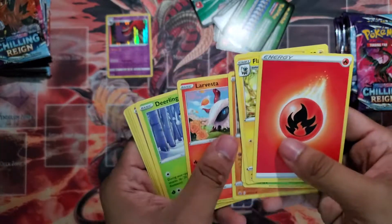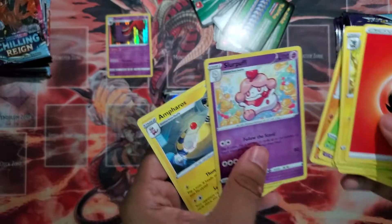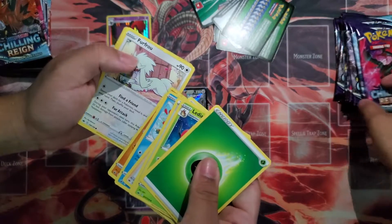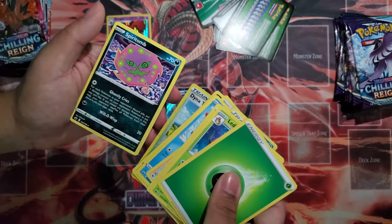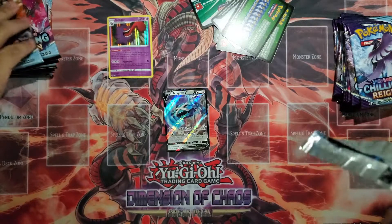We got Path to the Peak, Ampharos, and a Slurpuff. Welcoming Lantern, Clara, Sneasel, Farfetch'd, Venipede, Dynatree, and Spiritune — that's a new one that counters Mad Party for some reason.